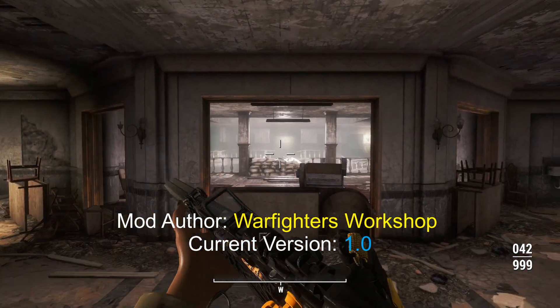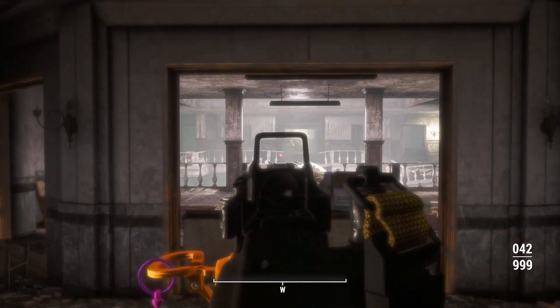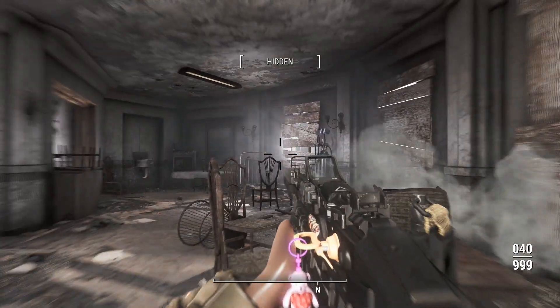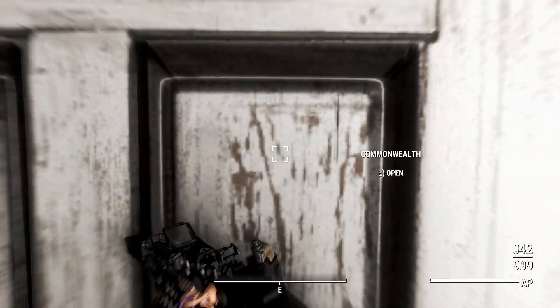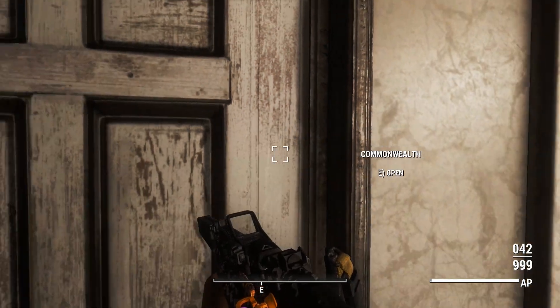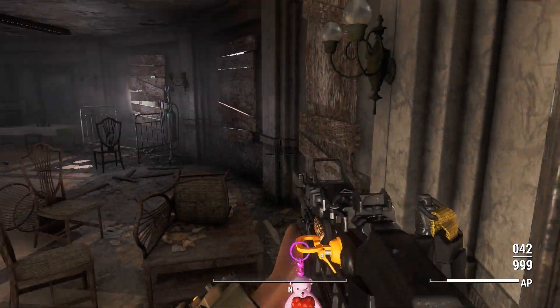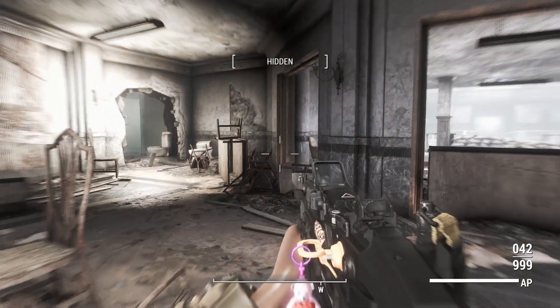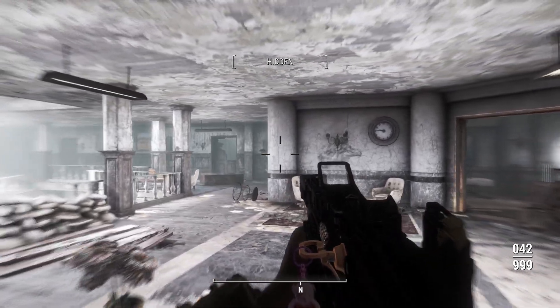Here we are in Gunner's Plaza, and this is the Karma 45 in first person. Looks pretty good. We'll just sneak a bullet into the wall there — there's your reload animation. Your sprinting animation looks like this, and your bashing animation pulls a knife from somewhere so you can stab people with it. Very nicely done. But how does it go in terms of damage? Let's find out.